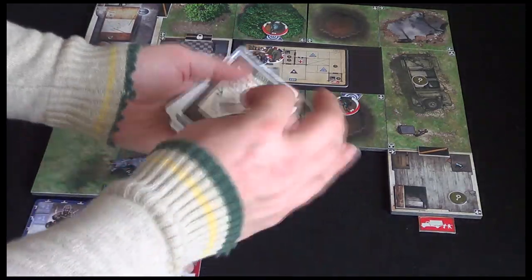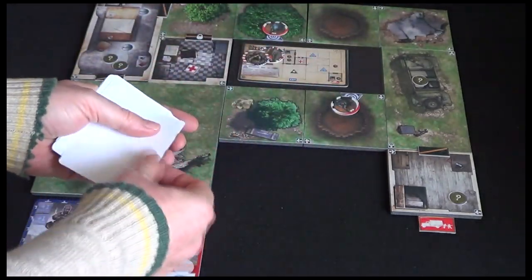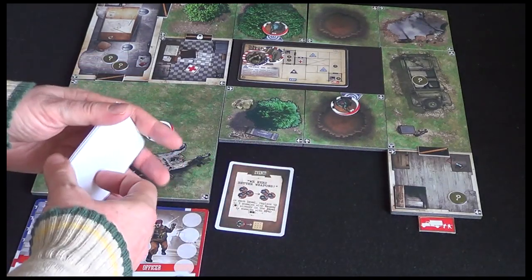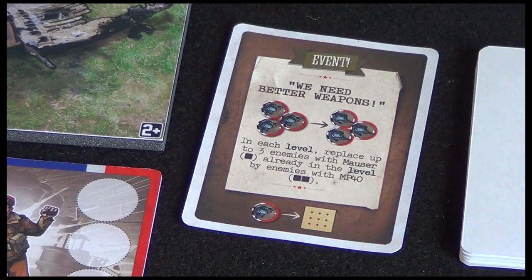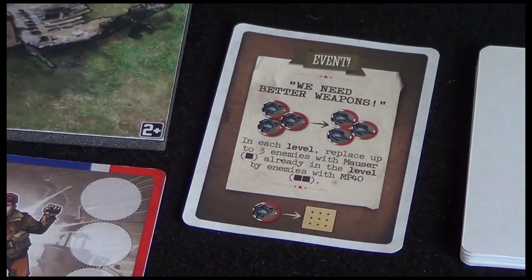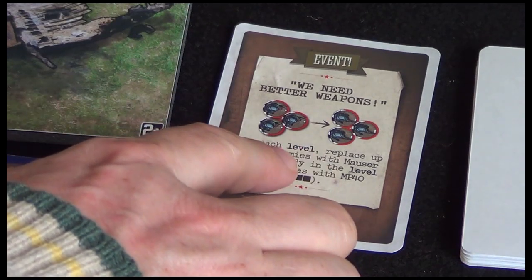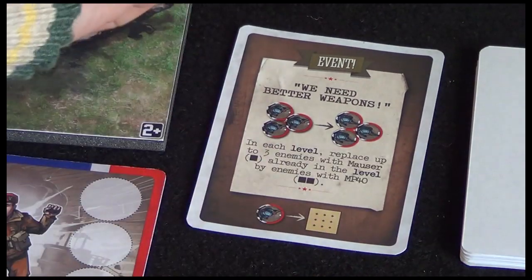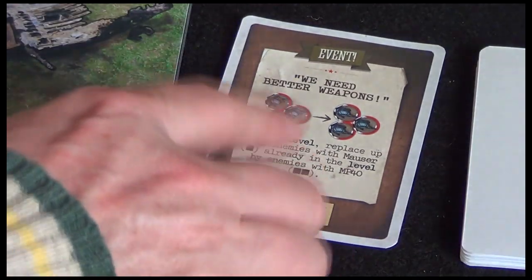Now to kick things off we're going to draw one of these event cards, so we'll give it a shuffle - remember these are prototypes, so we're going to have some proper card backs in the final game. Let's see what we get. 'We need better weapons' - it looks like this is a one-time effect. It says in each level, replace up to three enemies with Mausers with MP40s. Now all of our enemies already have MP40s, so this isn't going to do anything.